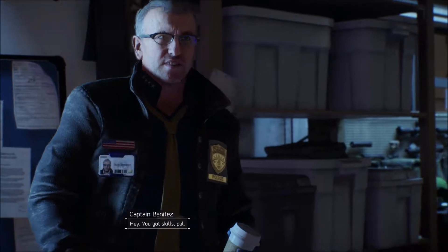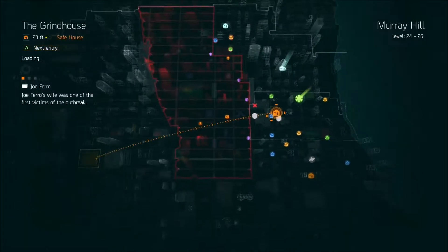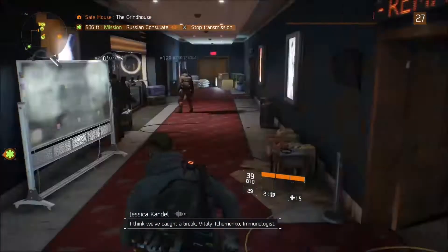So I've got the last mission to do. All right, that was another awesome cutscene. We're going to fast travel to the Grindhouse safe zone. As you can see, the two last areas are Turtle Bay and Midtown East. From this we'll easily hit level 28 — probably level 28 and a half by completing this mission. Then I'm going to do some off-camera grinding to get to level 30, and after that we'll really get into some high-end stuff. This is the last mission.